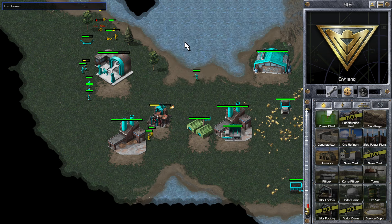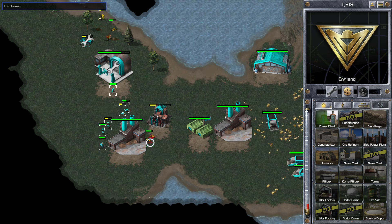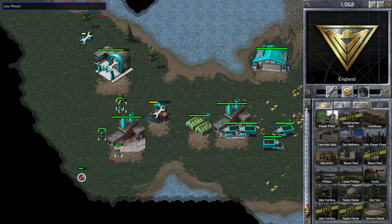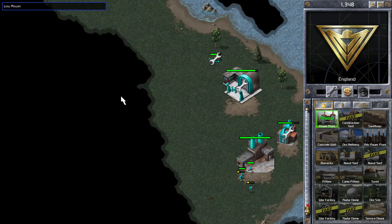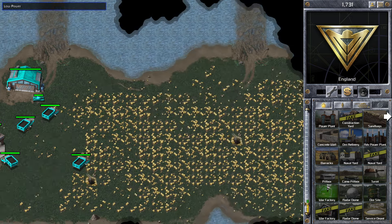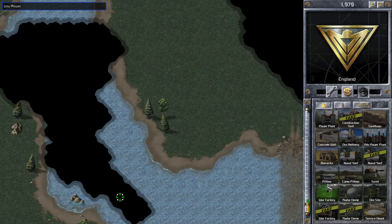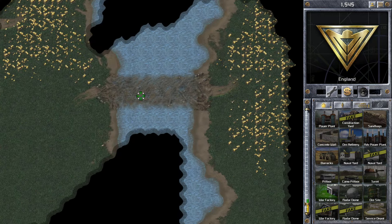Now that pillbox is down we should be okay. But there's damage to the power plant which I need to sort out straight away. You can see that pillbox taking those infantry out — we have survived it. But we're in big trouble because we're a long way behind on our build order. Now I'm going to build my second ore factory, so we've got a misplaced ore refinery and we're well behind on the build order — this is trouble.